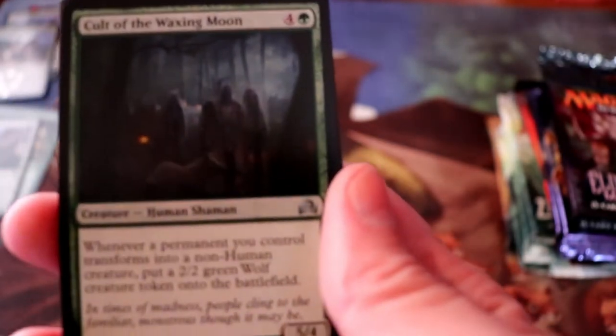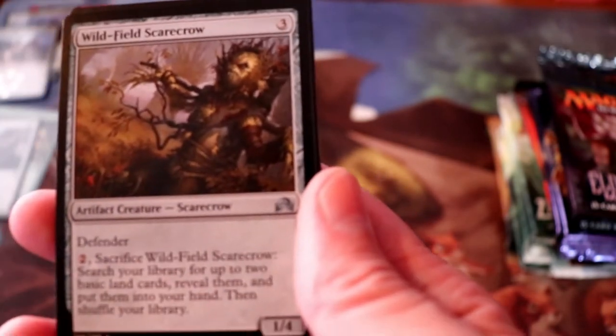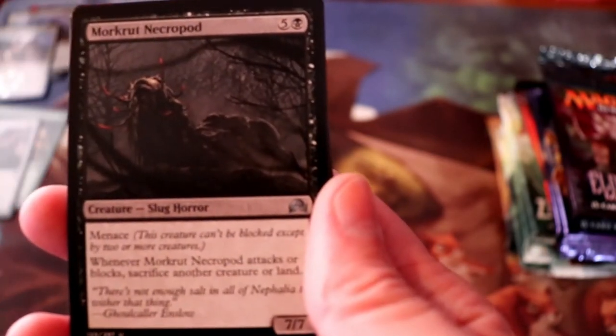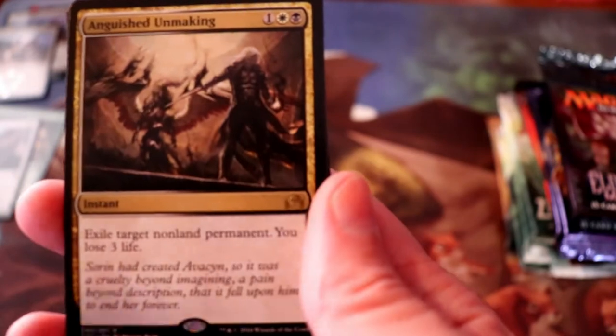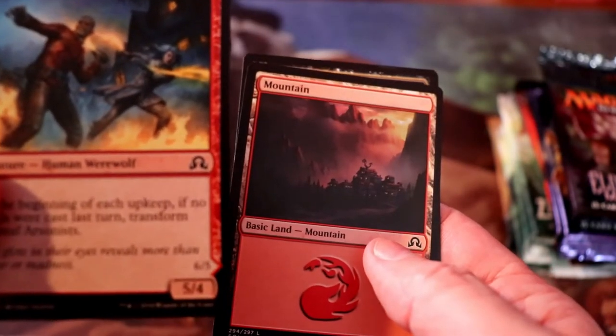Shadows Over Innistrad. We have Cult of the Waxing Moon, Wolfhide Scarecrow, Morkrut Necropod, and our rare is an Anguished Unmaking — not bad, not bad. And our flip card is Gatstaf Arsonists.